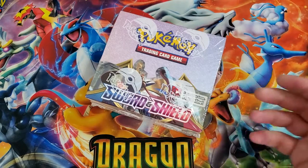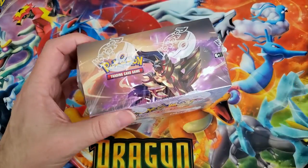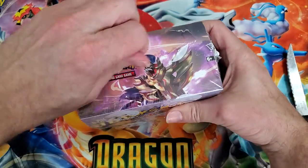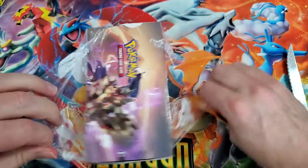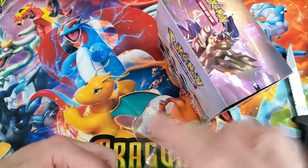Hey everyone, welcome back! Heath, Floor 1x5 Games. Today we're gonna open up some Sword and Shield — that's right, a big fat box of Sword and Shield. I have to be careful because the white stuff comes off very easy, so I gotta get that off.